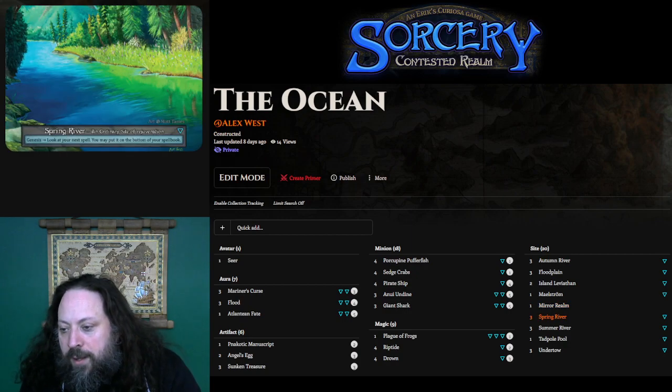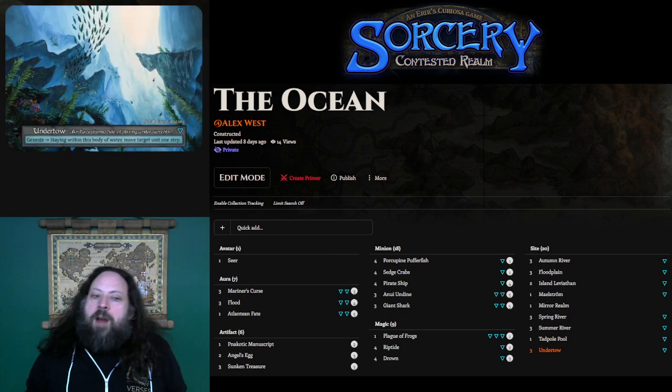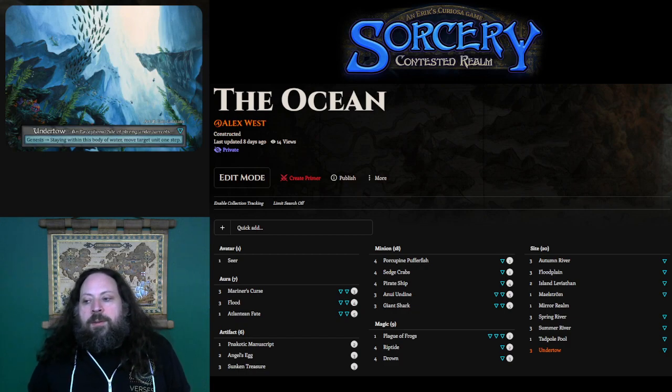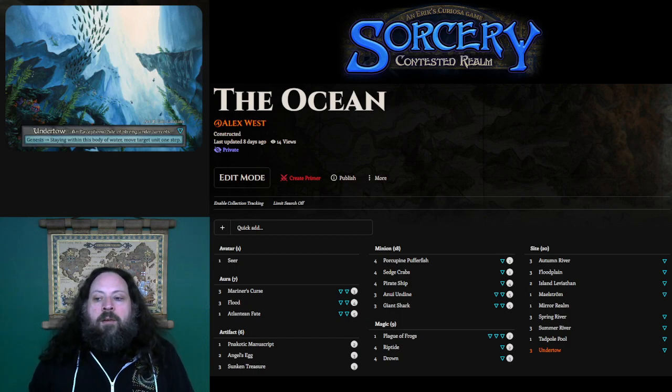More Rivers and Tadpole Pool — frogs are just really helpful, and this site is half a Plague of Frogs, really happy every time I have it. Undertow is probably the site that I try to use the most strategically. It can pull units so you can move your avatar. If I have this site and can afford it, I will often try to sandbag it in my hand so I can use it at a key strategic moment rather than just throwing it down. That said, if I'm playing against any fire spellcaster, I will happily use it to move my Seer off the central line so they can't just jam Firebolts or Fireballs at me.